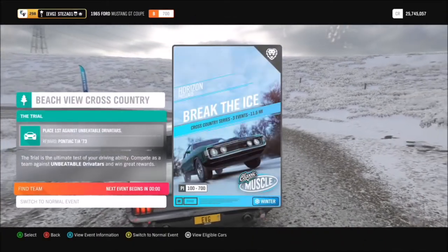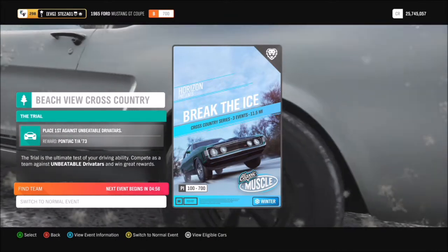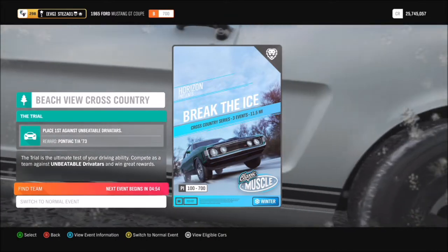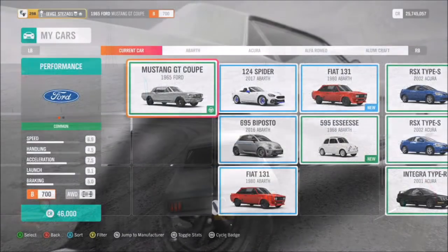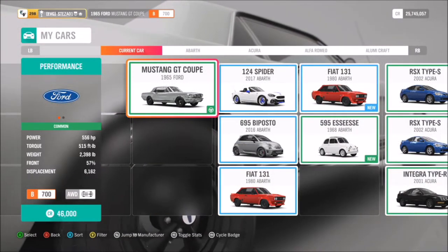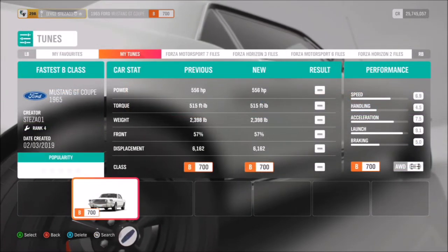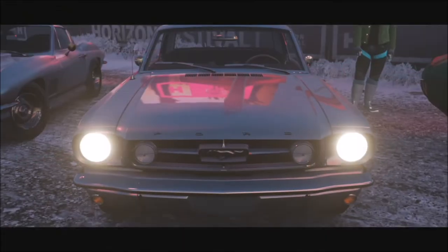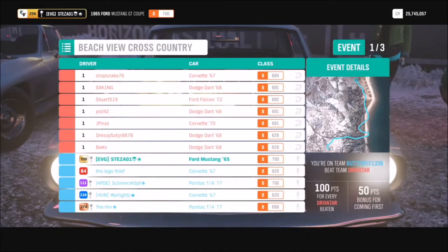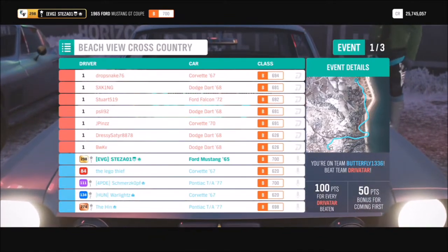This is a co-op championship race, so you'll be with a few other online racers against a team of Drivatars. It's team-based. For this you have to use a classic muscle car at a maximum of B class. The one I went with was the 1965 Ford Mustang GT Coupe — it's easily available and very cheap, and more specifically I created a tune for it called Fastest B Class.